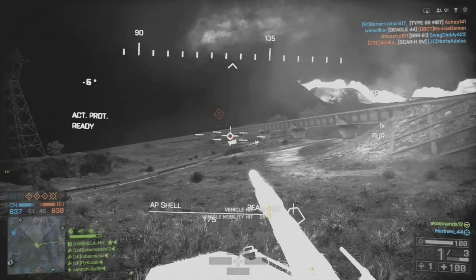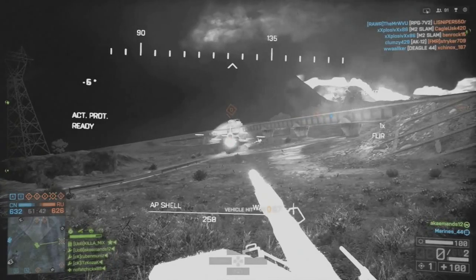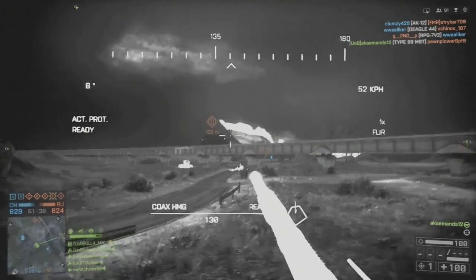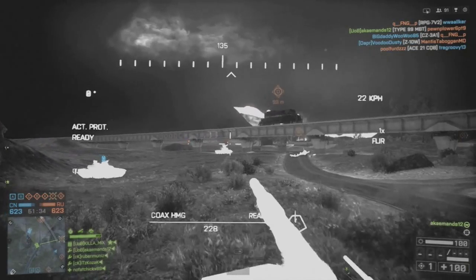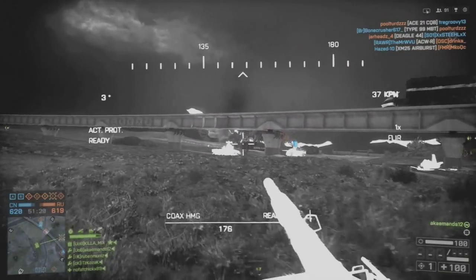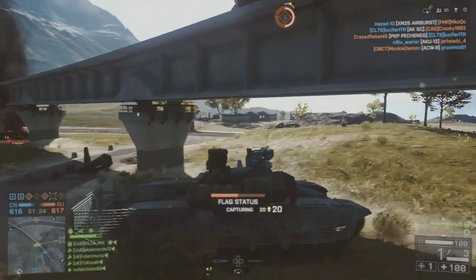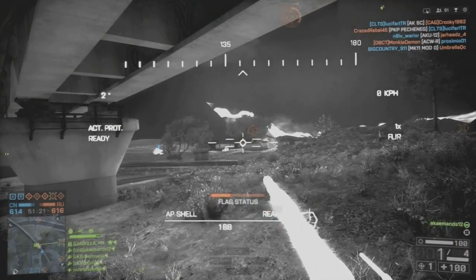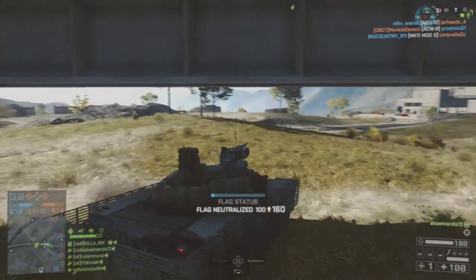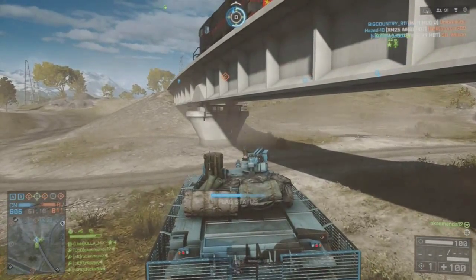I'm aiming at this guy — I know he's not going to kill me because he's an AA and he's at far range sitting at D flag doing absolutely nothing. If you're an AA, don't play like you're a tank; play like you're an AA. I'm not saying camp in the back of your base, but play more conservative, more comfortable from what you're used to. This video is all about playing in your comfort zone — a lot of people have trouble finding that in a tank.